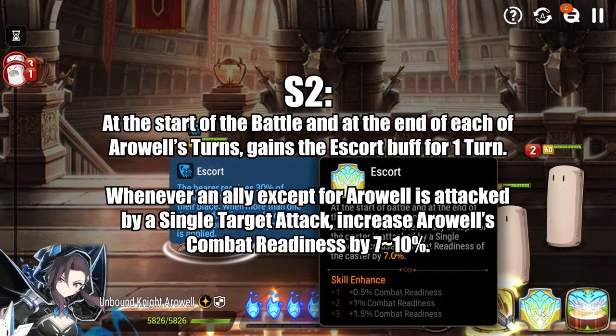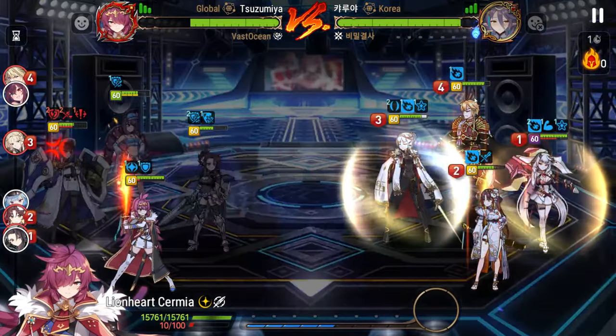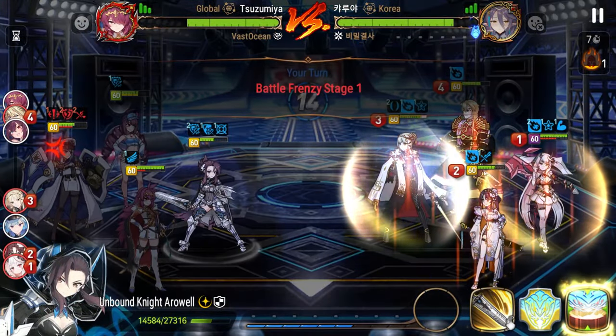Unbound Knight Arwell's signature skill is her passive, Escort — the main reason I think she's probably one of the best mitigation knights in the entire game. At the start of battle and at the end of the caster's turn, it grants Escort to Arwell for one turn. After an ally other than the caster is attacked by a single attack, it increases Arwell's combat readiness by 7–10% based on skill level. Escort is a buff that says the bearer receives 30% of damage suffered by all allies in their place; when more than one damage distribution effect is granted, only the strongest is applied. Essentially, the character has a souped-up version of Arius built into the kit, meaning you don't actually need to put Arius on this character, especially since it doesn't stack with the Escort buff.